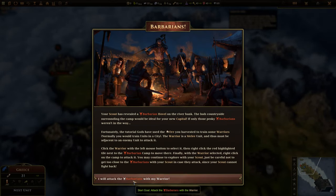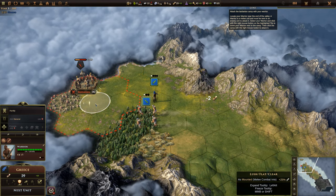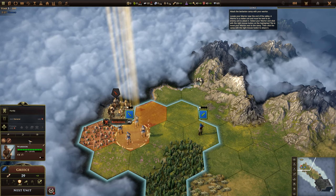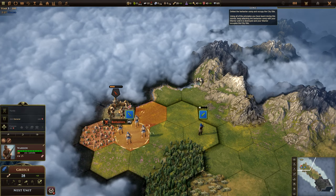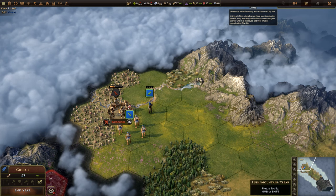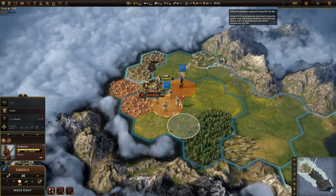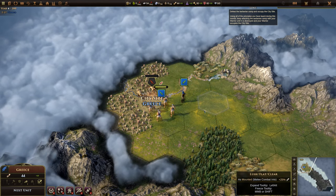More barbarians. I will attack the barbarians with my warrior. Oh, here we are — proceed. We can fortify or we can attack. Let's go. Can we attack again? No, we can't. Too bad. We cannot move anymore. Too bad, but we will destroy them next turn. End turn. Now we'll kill them. Nice. City side — great.